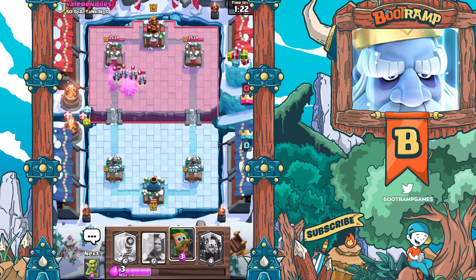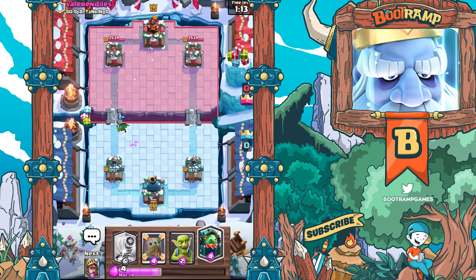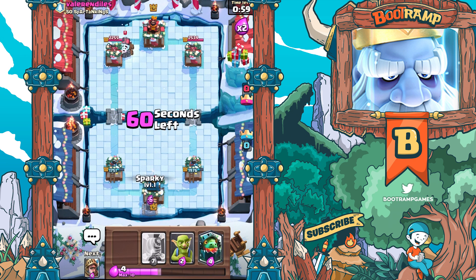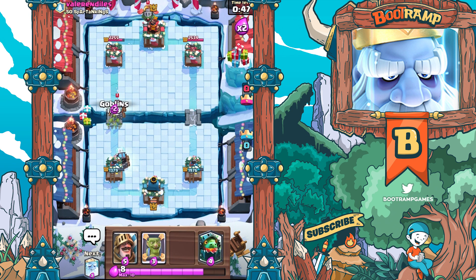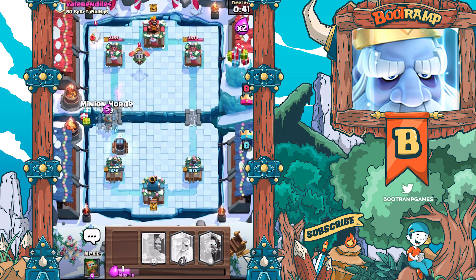Gonna be losing my Minions right now - that's fine, it's probably gonna be using Mirror. I gotta get some Sparky shots in - that would be super cool. I gotta force him to drop first though. Alright, the solution right now is basically distracting the Sparky - if we can distract it we're gonna win this match. Just gonna be letting the Dart Goblin deal whatever damage. Dropping my Goblins - boom! Yes yes yes yes - use the Minion Horde.